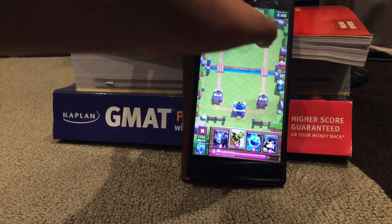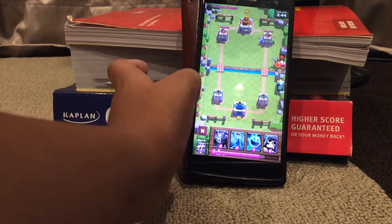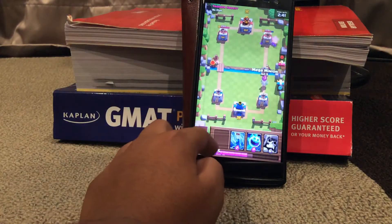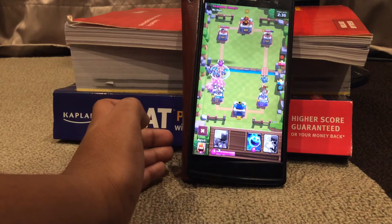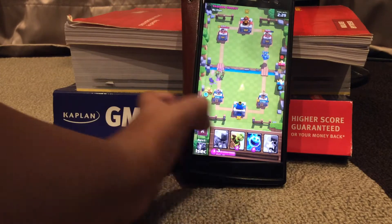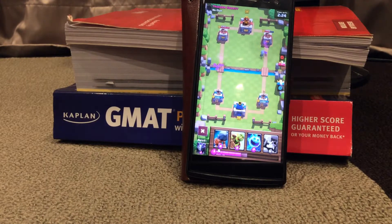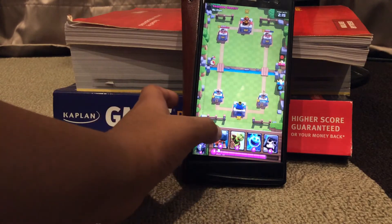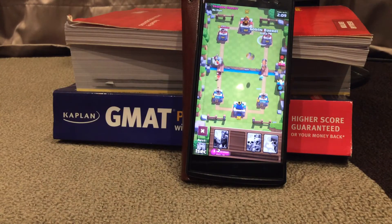Let's try it out against a trainer. I'll put down Goblin Barrel. He puts down a Knight — I'll counter with Mega Minion. He puts down a Hog, so I'll put down Skeleton Army and zap the Minion Horde. Fire Spirits take care of those Spear Gobs and goblins. I want to try the Battle Ram, Goblin Barrel, Ice Spirit combo — I've heard it's really good.